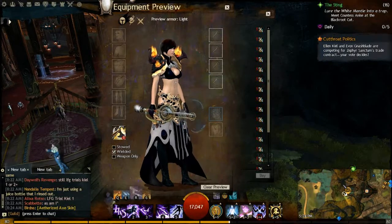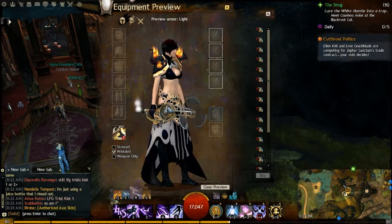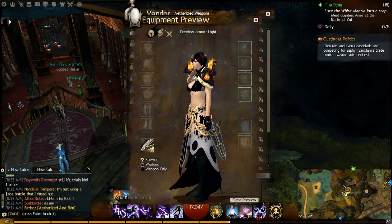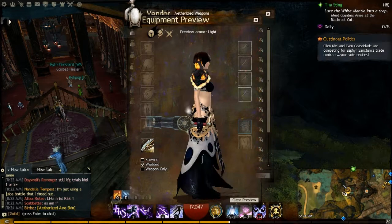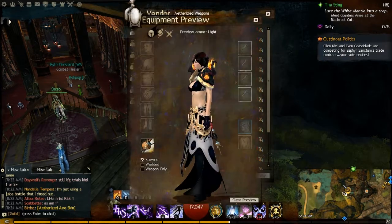Hello everybody, welcome to Etic Gaming. This is Burden and I am going to be showing you the aetherized weapons today. You can see them in Lion's Arch near the training post where the other weapon vendors are, like the Dragon Jade weapon vendors and things like that.